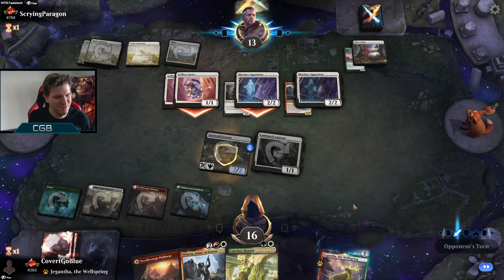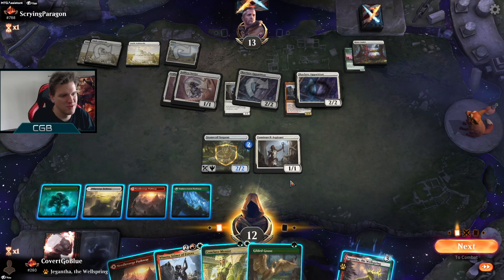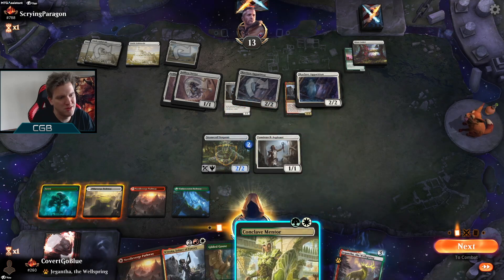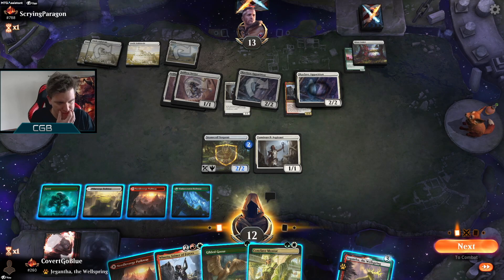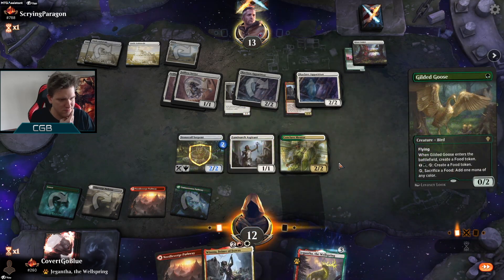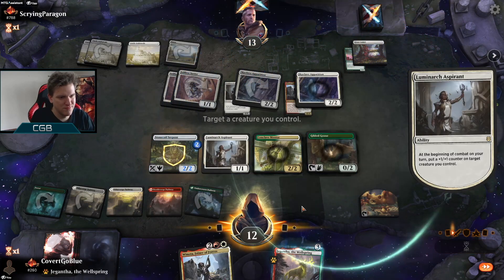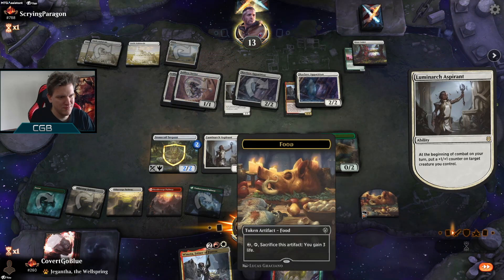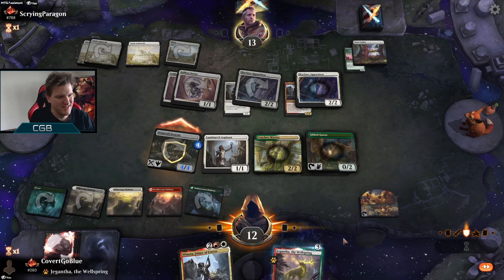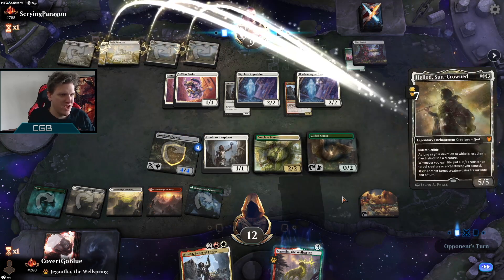Take out Winota with a Skyclave — because why wouldn't they have multiple? All part of the way it goes. Do we set up for the next Winota? I think so. I don't want to trade with the Savior though. We're at twelve. They get a Giant Killer — I'm going to be really burned by this, but let's make this a 4/4. The protection from multicolor isn't much against this deck. Now we have three triggers for Winota — if the opponent has another removal spell, they better play it.